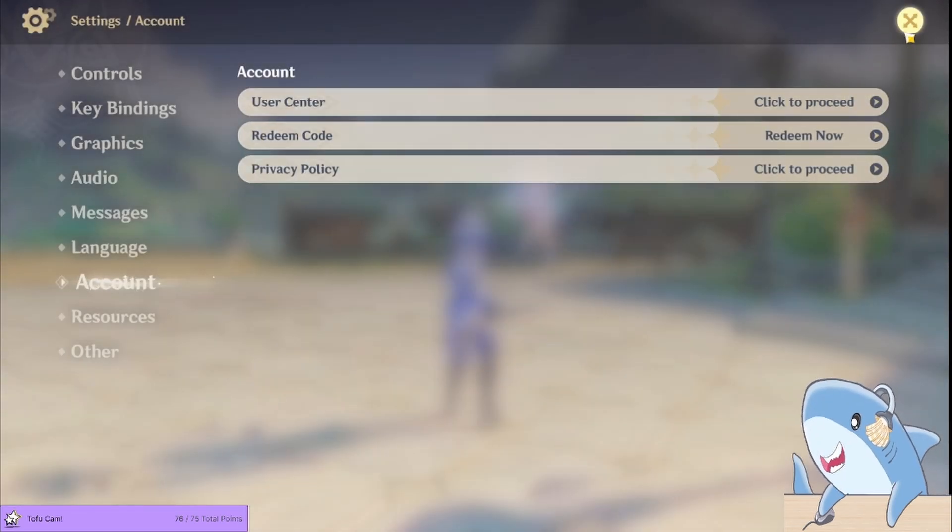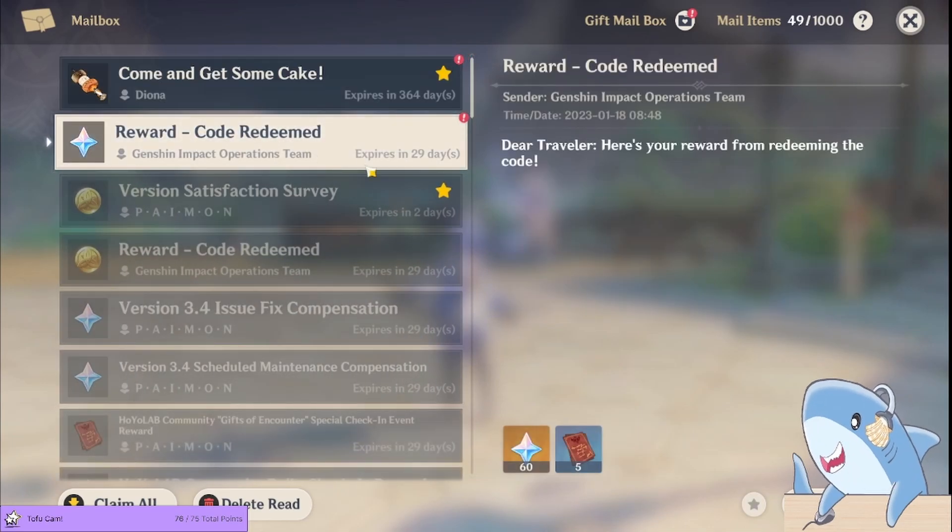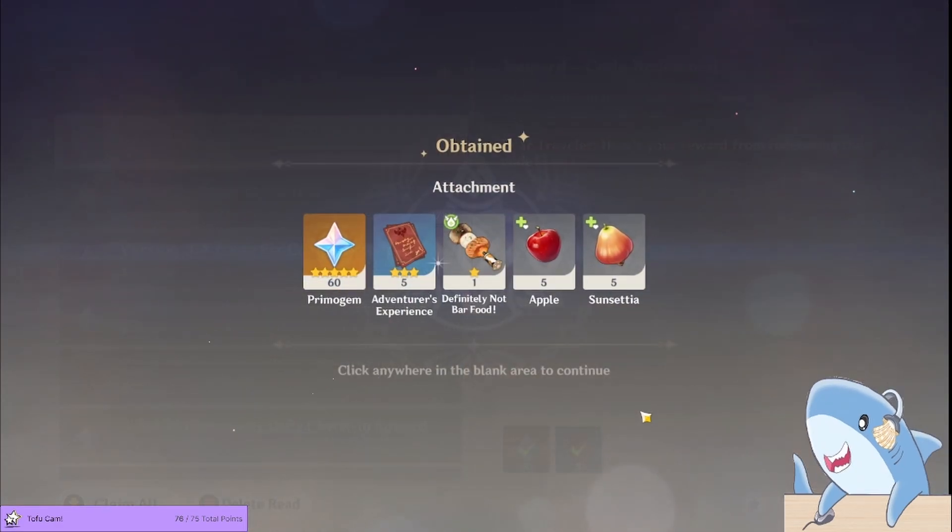After this, just copy and paste the codes. You have to enter them one at a time and make sure there's no spaces or anything, otherwise they won't work. After that, simply check your mail in-game and you should get all your free Primogems.